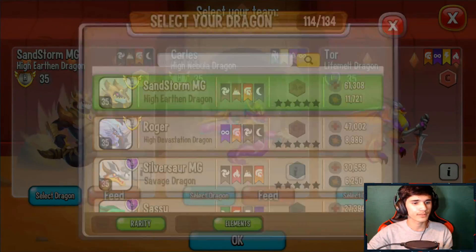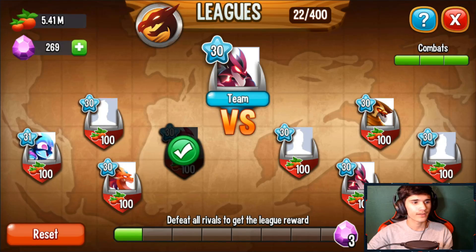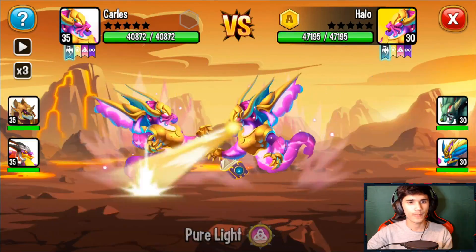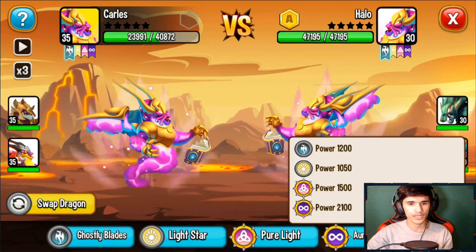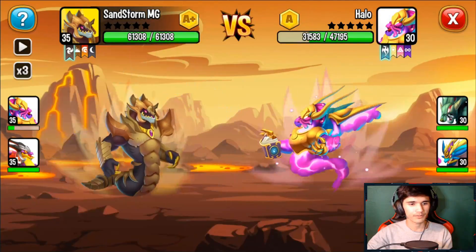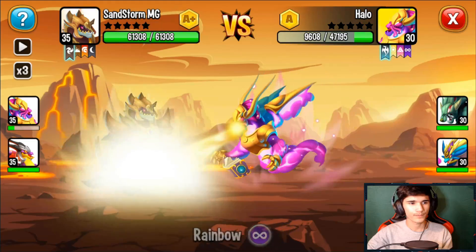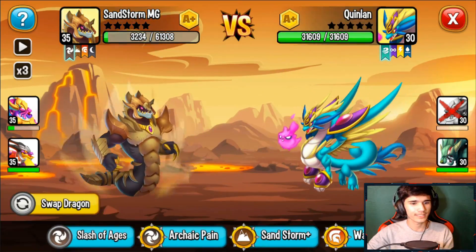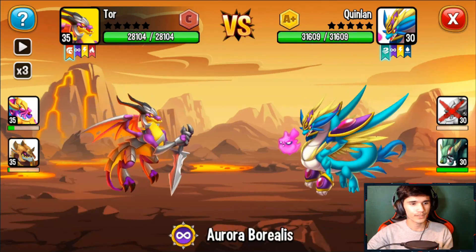Let me show you guys what I mean — I'll switch it to this, that should be fine, and I'll choose Life Melt over High Devastation. Let's go against this random player's base. Oh cool, it's a mirror — unfortunately none of them really does so much. Let me quickly swap my dragon before you do a lot of damage to me. It looks like Warfist does a ton of damage there — ouch, that was actually quite powerful — but I could do a lot of damage against this one.